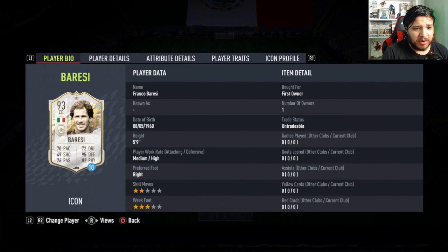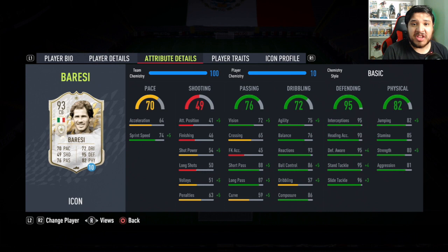Baresi gets himself a 93 rated icon card with a medium-high work rate, which is very nice for a center back. Three-star skill moves, which is also very nice for a center back. His in-game defensive stats are pretty much perfect — 95, 90, 95, 95, 96 — that's pretty crazy.